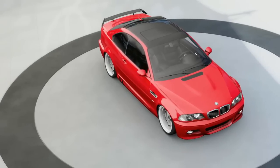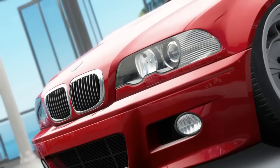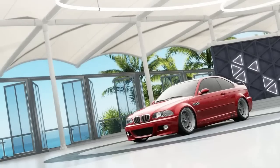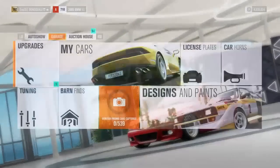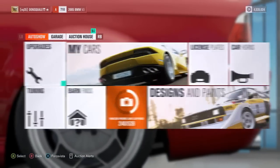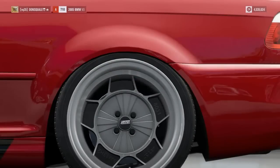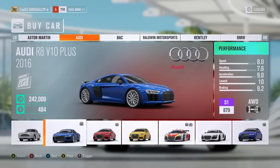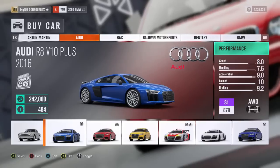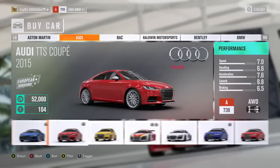Just seeing this one pop up on the channel, I knew this car had to have a brand new wrap on it, which from what I gathered it definitely does. So what we're gonna have to do is obviously buy an Audi R8 and find some way to wrap this thing rose gold. I'm not even sure if that's an option in this game, but we're gonna try to get it as close as we can.